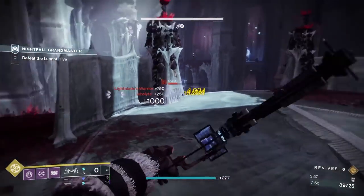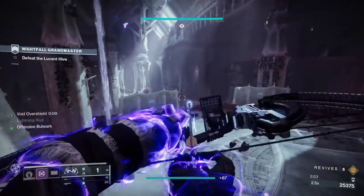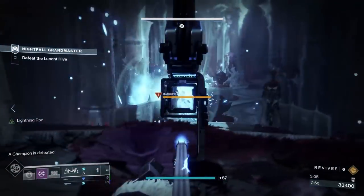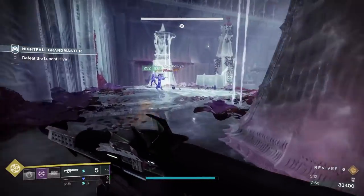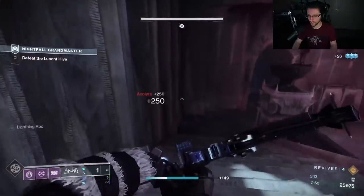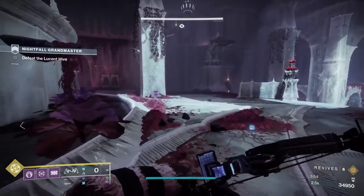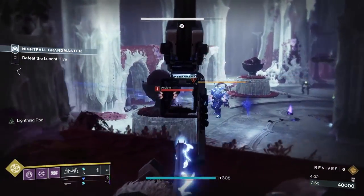Do not stay grouped up — not here, not basically anywhere. The Lucent Brood will throw suppression grenades and those grenades will one-shot you; they are very accurate. At the very least, stay spread apart unless you're going for a kill on a champion. Ideally, someone will be watching the Lucent Brood the entire time, doing callouts for when grenades are being thrown. Do not ignore this enemy — the same thing goes for shield throws: if it hits someone, you are going to die and the ricochet will automatically target another player.